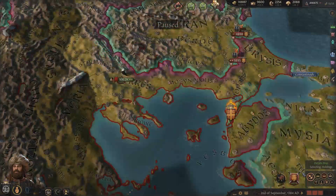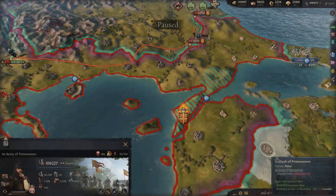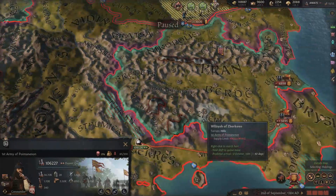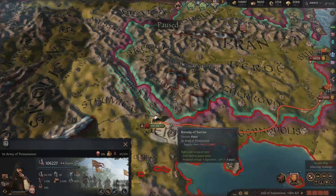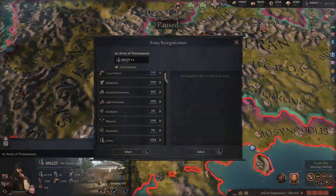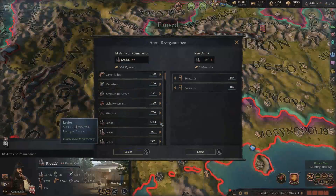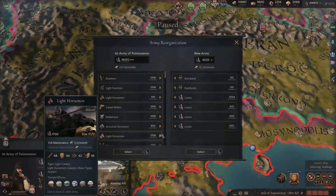We're actually in the middle of a war for the title of the Kingdom of Bulgaria, and we're going to continue that effort right now. So we're going to take this huge stack of 106,000 men. Let's reorganize - split off a new army, get a siege stack and a combat stack. Levies and bombards for the siege stack, and our more specialized men-at-arms units will go fight Byzantines.